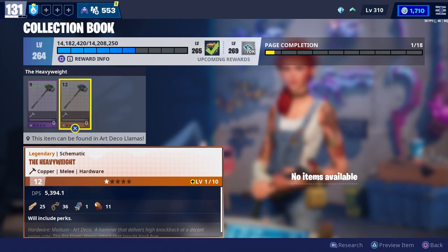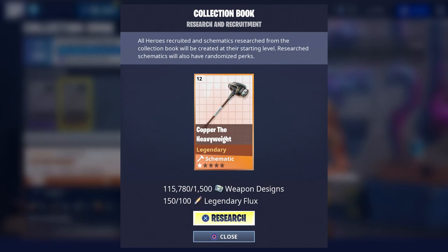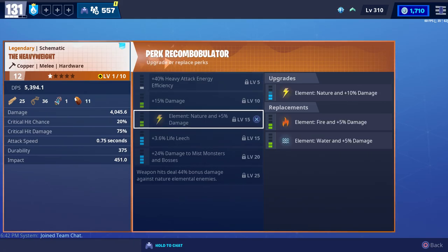If you research it, it'll cost 100 Legendary Flux and 1500 Weapon Designs. And here's all of the possible perks that you can put on it.